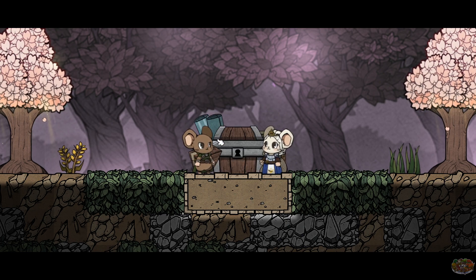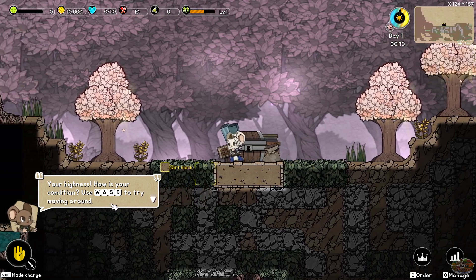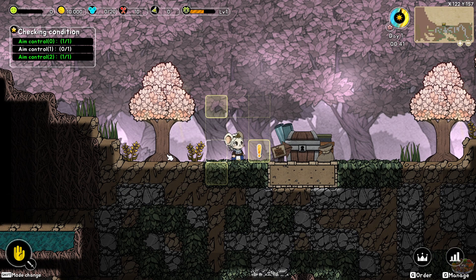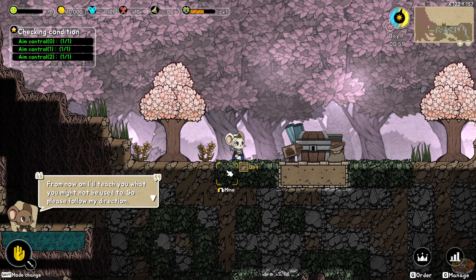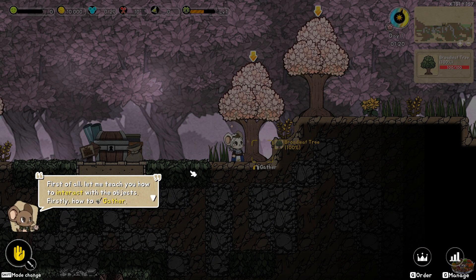Oh, the building animation — I'm totally down for that, I love it! Your highness, how is your cognition? Try moving — yeah, I'm good. Use the move to move the aim. All the interactions are based on the aim, so please remember that. From now on I'll teach you what you might not be used to, so please follow my direction. That's the aim — you gotta go around in a circle. First of all, let me teach you how to interact with objects: how to gather with the left mouse button you can interact with objects in the aimed area.